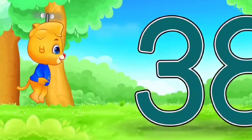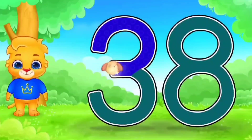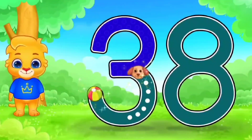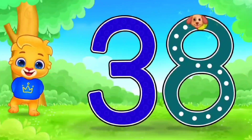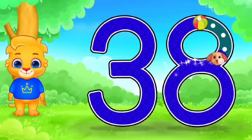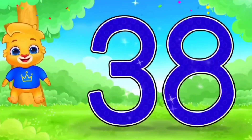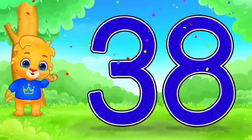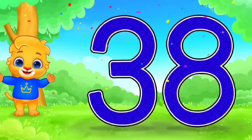Let's see. 38. First trace 3. Amazing. And then 8. Very good. So, 3 and 8 is called 38. 3 and 8 is 38. Next number.